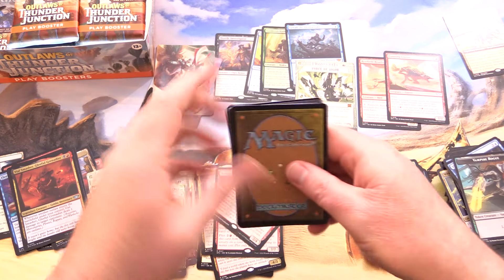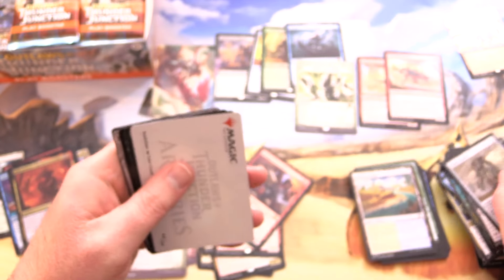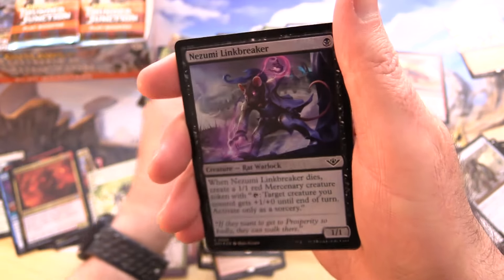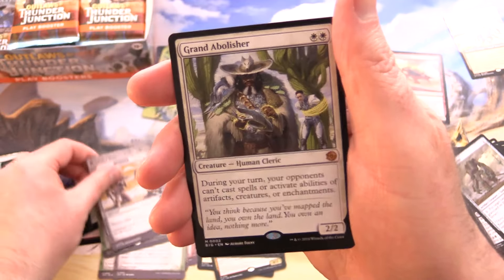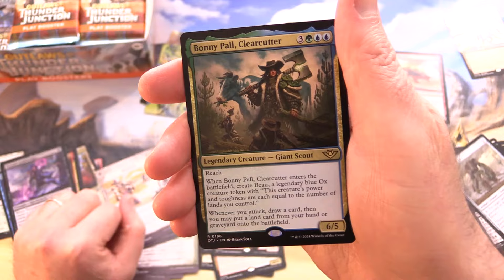Is this going to be sort of like the Brothers War? If you remember, you would get tons of Mythics — probably upwards of like 10 or 12 in a single box. That's sort of what I'm suspecting. We've got Void Slime here for the art card — I like the comic book style art. And a very nice Full Art Forest Foil, Nozumi Link Breaker, and Murder. Along with Grand Abolisher — another Mythic.